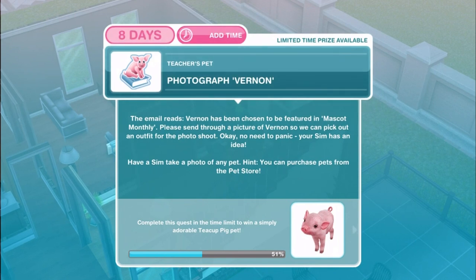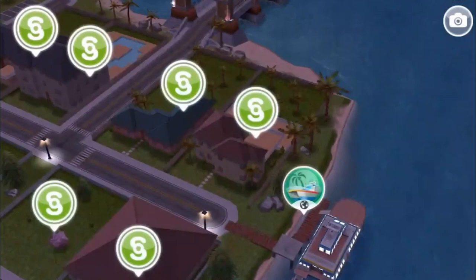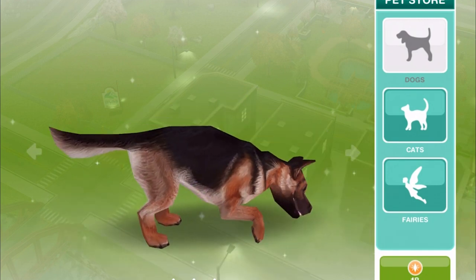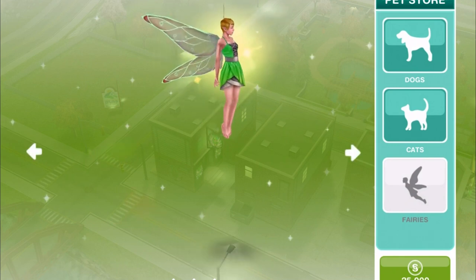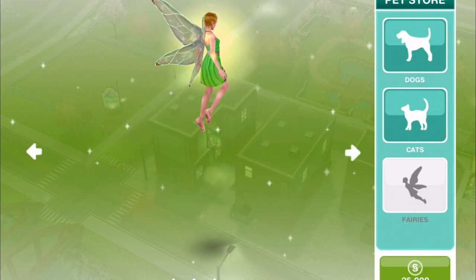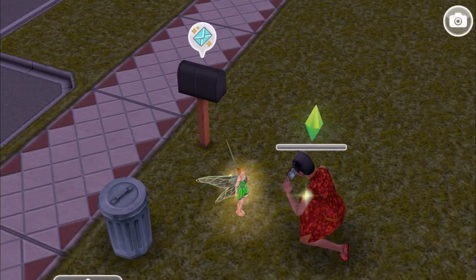Photograph Vernon. The email reads: Vernon has been chosen to be featured in Mascot Monthly — please send a picture of Vernon so he can pick out an outfit for the photo shoot. Your Sim has an idea: have a Sim take a photo of any pet. You can purchase pets from the pet store. The pet store is on the mainland. Going in, you can choose from a number of pets — most cost LP. We buy a pet fairy, unlocked by completing the Royal Castle quest. Photograph pet for 15 hours.